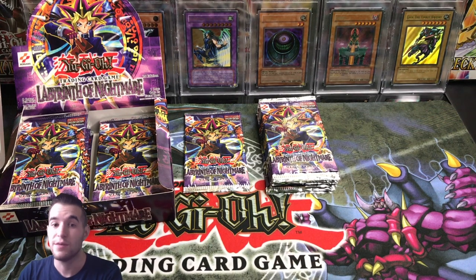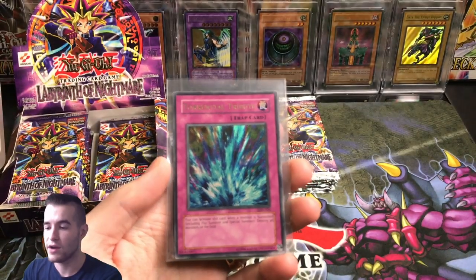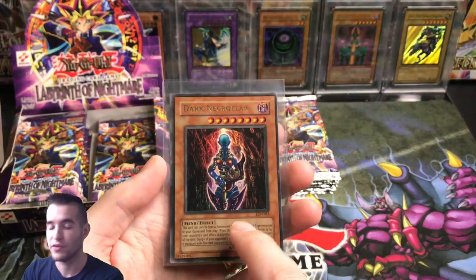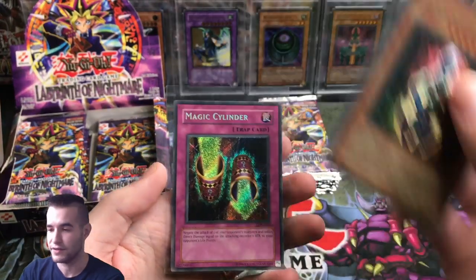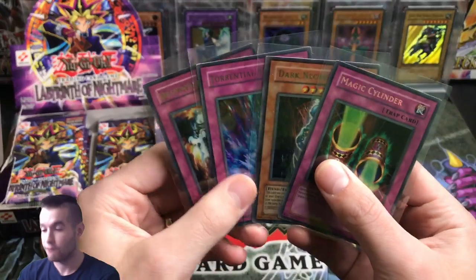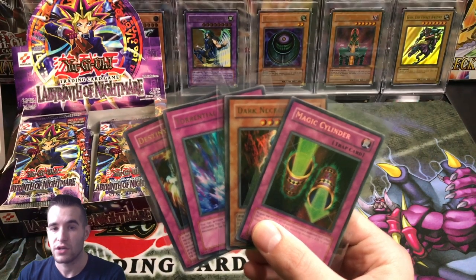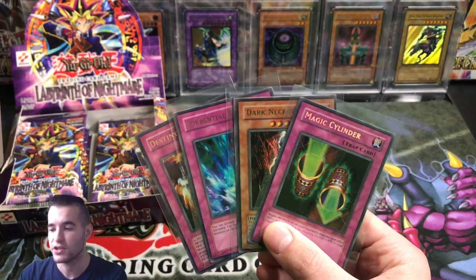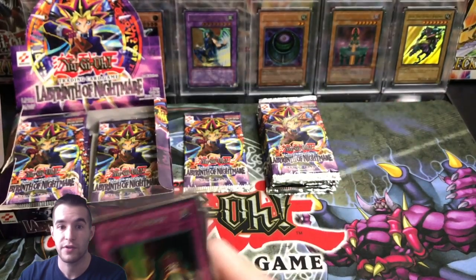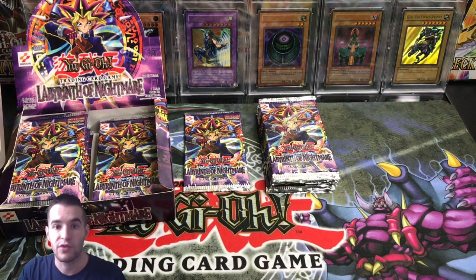Before that, let's do the giveaway. We're giving away just a few cards, but these are good ones. We have an Ultra Rare Destiny Board from Labyrinth of Nightmare, an Ultra Rare Torrential Tribute from Labyrinth of Nightmare, an Ultra Rare Dark Necrofear — this actually came right out of a pack, look how off-center it is, it's actually kind of cool — and then a Secret Rare Magic Cylinder. Four Labyrinth of Nightmare cards: holos, Ultra Rares, and a Secret Rare. All you have to do is like the video, comment, and share the video. Let's try and hit 100 likes and I'll give those four epic cards away.